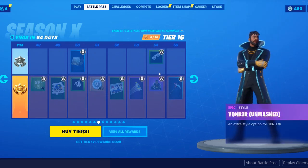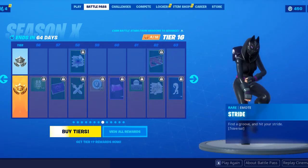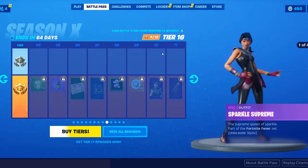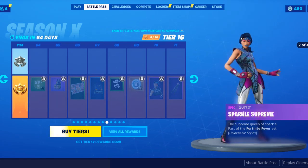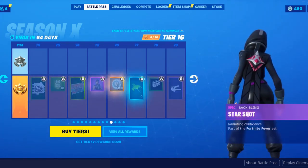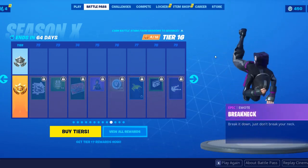And then we have DJ Yonder Unmasked. Then we have The Stride. We also have the Kevin the Cube Animated Wrap. We have Sparkle Supreme — if you don't remember, Sparkle Specialist is from Season 2, and this is basically her upgrade. Then we have her back bling and a different hairstyle, and then we have Break-A-Neck.